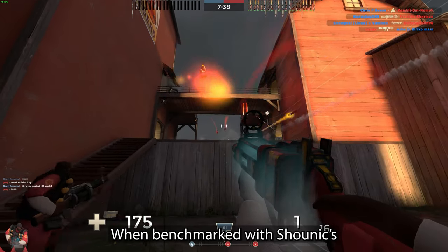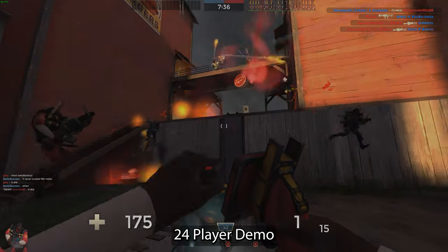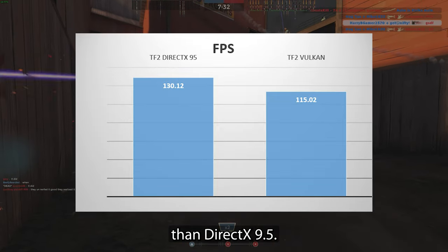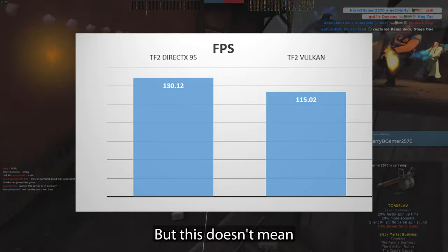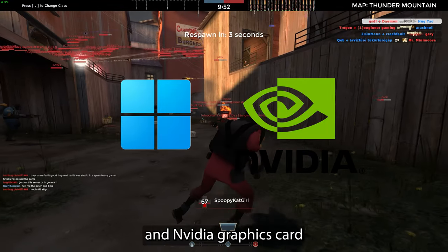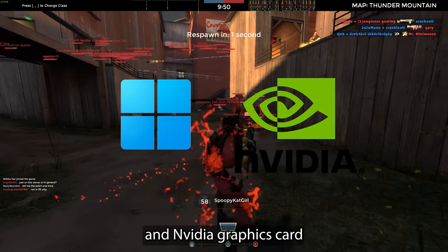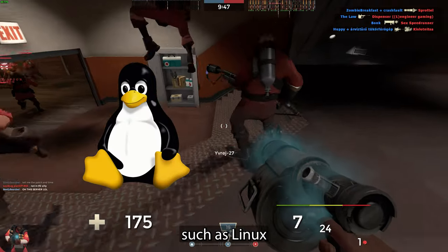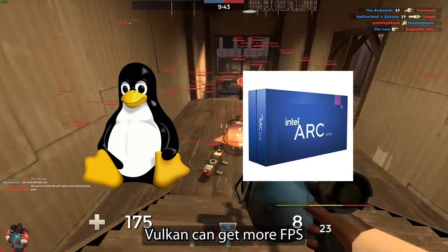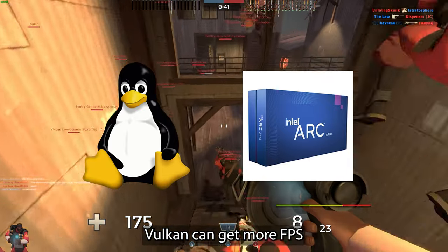Benchmarked with a 24-player demo, Vulkan gets 15 FPS less than DirectX 9. But this doesn't mean Vulkan should be overlooked. I am using Windows 11 and an NVIDIA graphics card. With a different operating system such as Linux, and a graphics card like Intel Arc GPU, Vulkan can get more FPS.